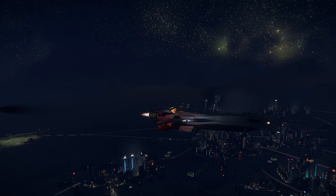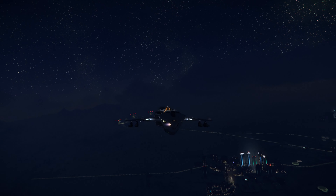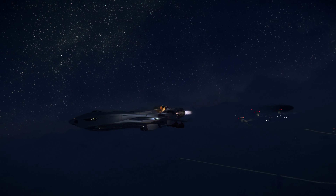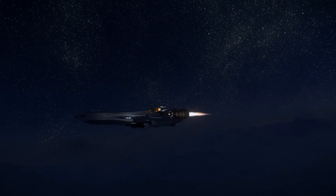The P72 comes with one size one power plant, two size one coolers, and one size one shield generator. For propulsion and thrusters, it comes with the S fuel intake and the S fuel tank. There are no quantum drive tanks to worry about here because there is no quantum drive.